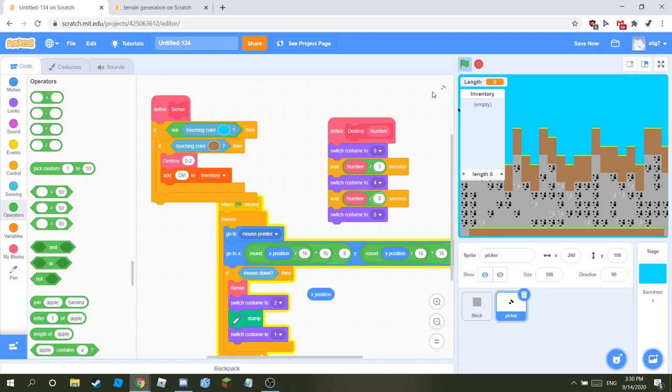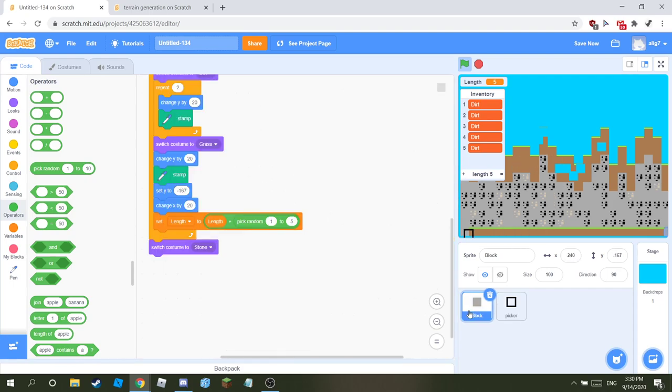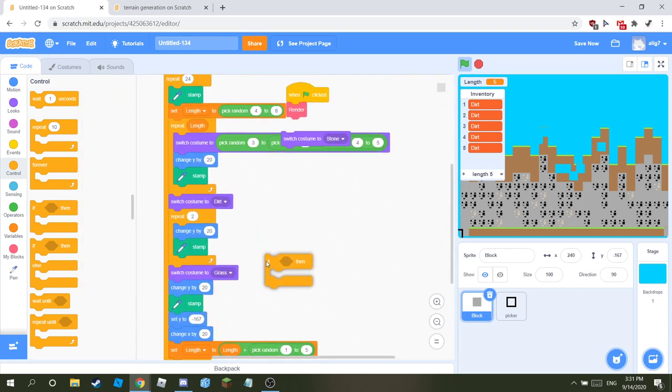If you put 'number' in the wait second block it won't work well. If it's touching dirt, it's going to break the dirt — then our inventory is going to be filled with dirt. Then do the same thing for stone — go to the block and add it, similar to how we did it for grass.